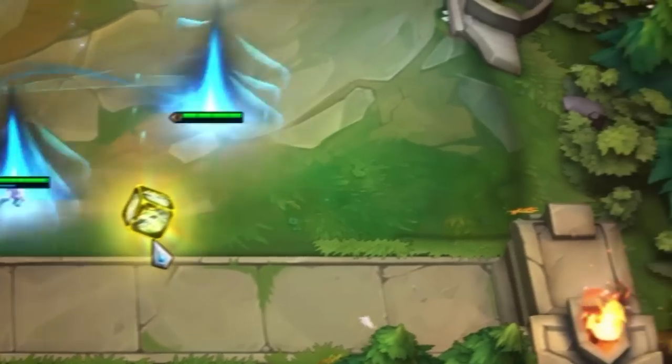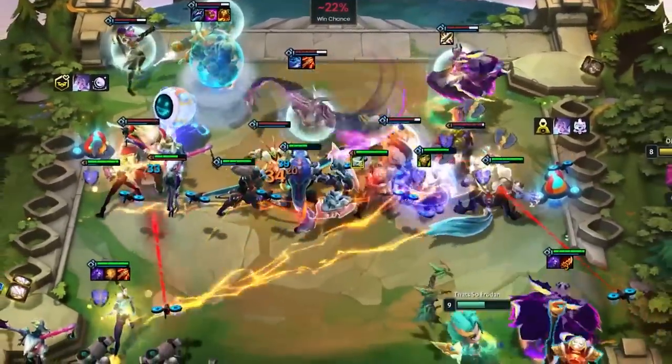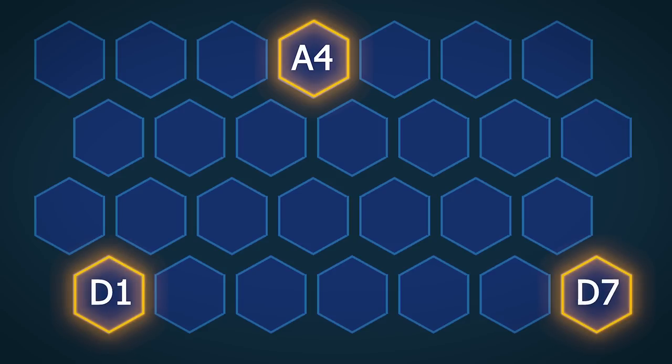The beginner level usage of Zephyr is simply to place it on a unit and leave it in the same spot while you do other activities. Even just the threat of Zephyr can sometimes scare your opponents into making wrong decisions. The most common spots to leave Zephyr AFK if you're not going to move it are A4, front-center, or D1 and D7, the corner hexes.